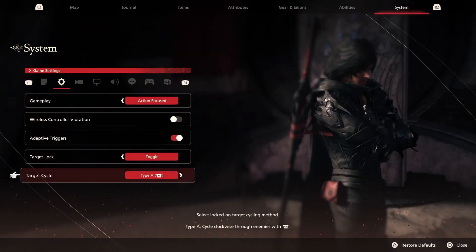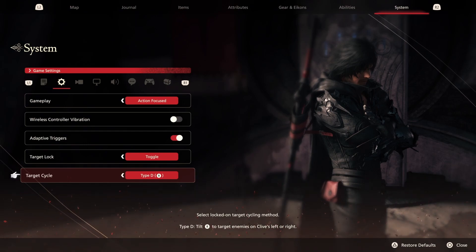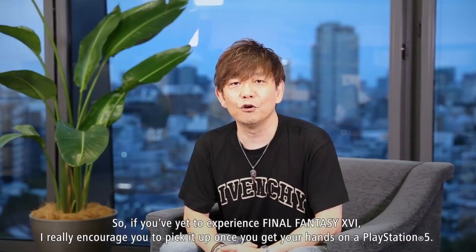If you go to settings you may notice additional target cycling options under gameplay. I personally wasn't a fan of pressing R3 to swap targets as I found it awkward, so I'm glad they added more variations.